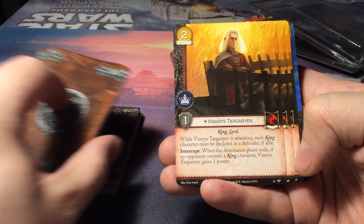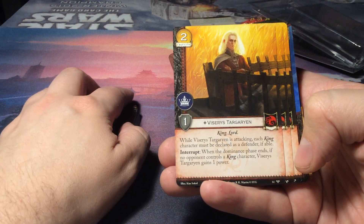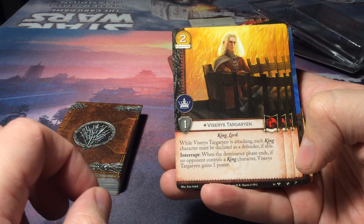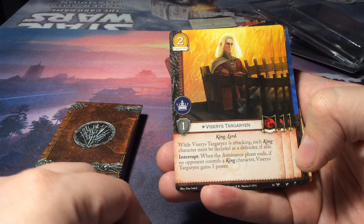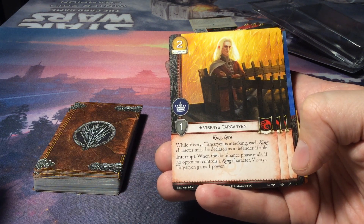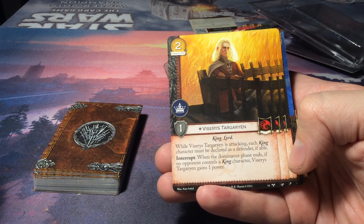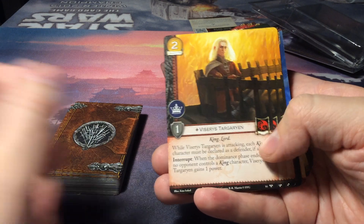Then we go to House Targaryen: Viserys Targaryen for two gold with a power icon. It has one strength, it is a king and a lord. While Viserys Targaryen is attacking, each king character must be declared as a defender if able. Interrupt: when the dominance phase ends, if no opponent controls a king character, Viserys Targaryen gains one power.